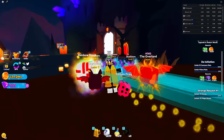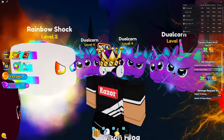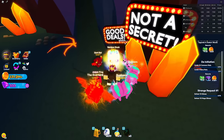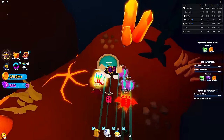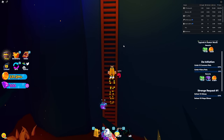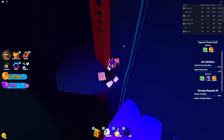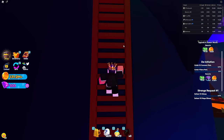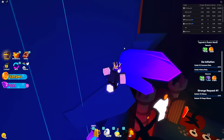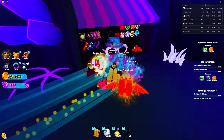There's a secret in this last area that you guys might not know. Over here there's this thing that says 'not a secret' - you're gonna go down here and click on this button. Once you click that button it will unlock all the other stairs and this obby that you just gotta complete - not that hard at all. Once you complete this obby it will take you to a secret merchant that sells a lot of very OP items.